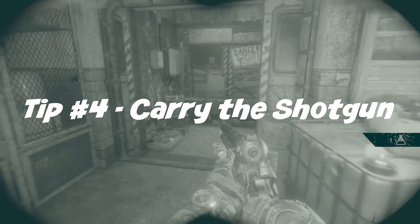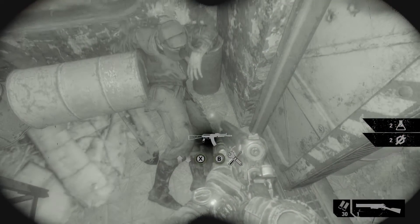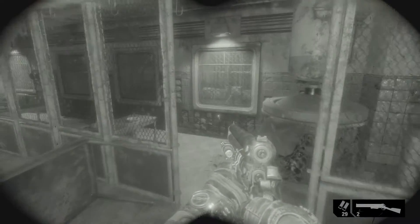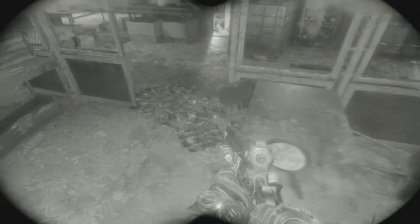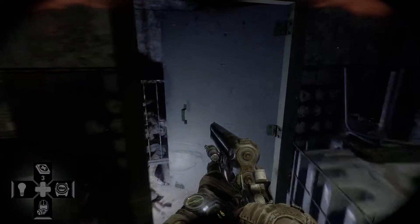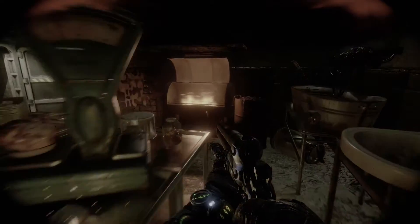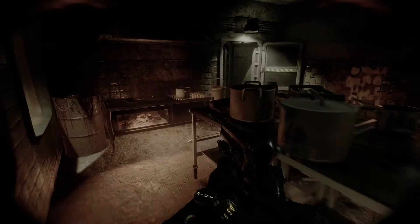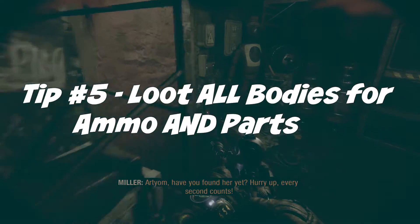A lot of monsters travel in packs, so you want to take out the pack leader to move through that area. Tip number four: carry the shotgun. The shotgun in Metro Exodus will allow you to kill armored and unarmored creatures and people in one to two shots, and with the stock and all the different attachments, it can handle medium range. Make sure you have plenty of ammo for it, because when enemies rush you in this game they rush you hard. The shotgun is basically like an eraser — if you do everything wrong and they're swarming in on you, the shotgun makes them all go away.